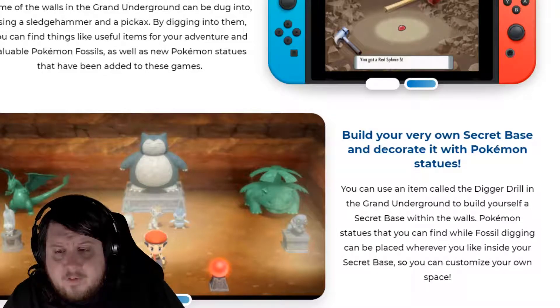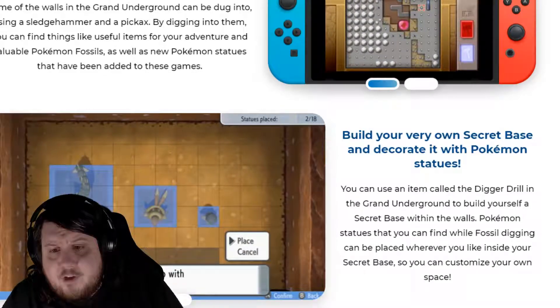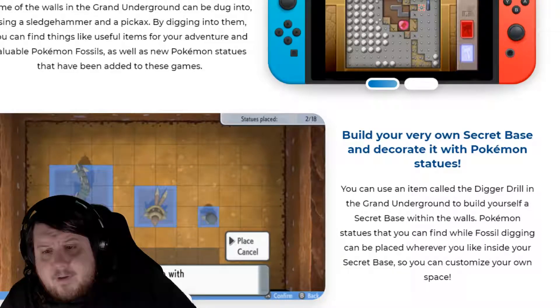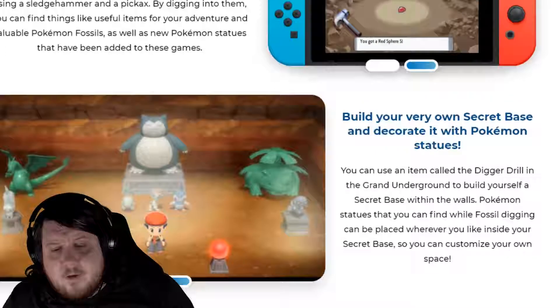Build your own secret base and decorate it with Pokémon statues. You can use an item called the Digger Drill in the Grand Underground to build yourself a secret base in the walls. Pokémon statues found while digging can be placed wherever you like inside your base — you can customize your own space.